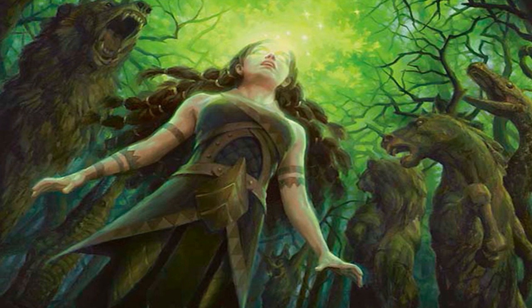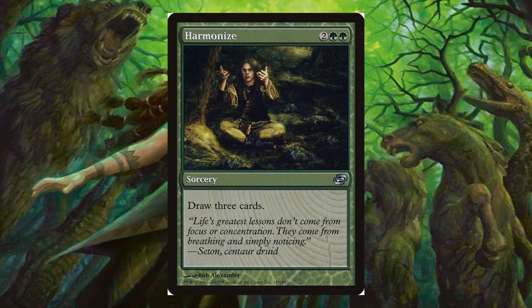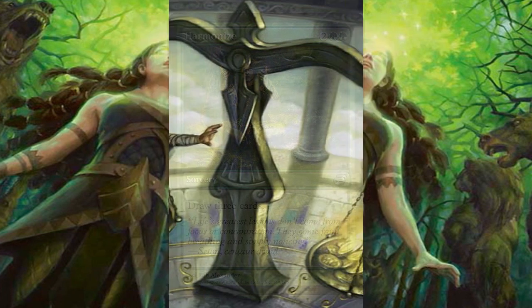Harmonize was a green sorcery card with the effect of drawing 3 cards. This card was overall efficient with card advantage and was seen in numerous Mana Ramp strategies in 2007. Just like a few other cards mentioned, there would be a big drop off after 2007, but Harmonize would see a small boost in 2012 and is a go-to card for the Commander format.